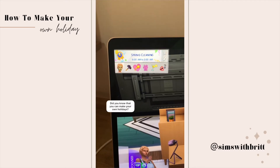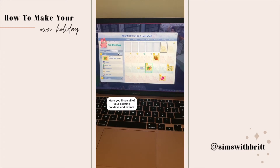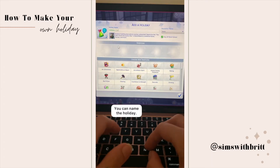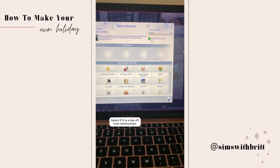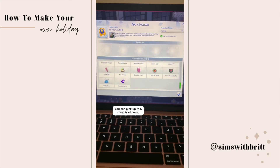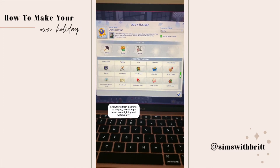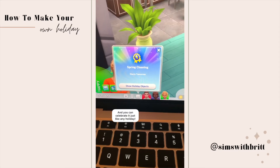Sims 4 Did You Know part 37. Did you know that you can make your own holidays? If you have the Seasons pack, just open the calendar. You'll see all of your existing holidays and events. Pick the day you want the holiday to be on and then add holiday. This menu will pop up and you can name the holiday, choose the decor theme, select if it's a day off of work or school, and even pick the graphic or icon that will represent the holiday. Then you choose how they celebrate — you can pick up to five traditions, which range anywhere from cleaning, drinking, making a meal, fighting, and even watching TV. Just hit enter and when you're finished it'll show up on the calendar and you can celebrate it just like any other holiday.